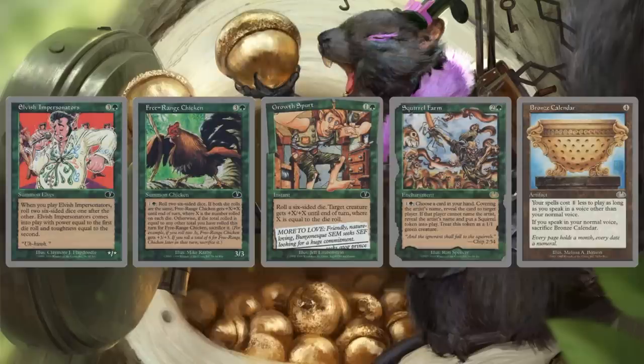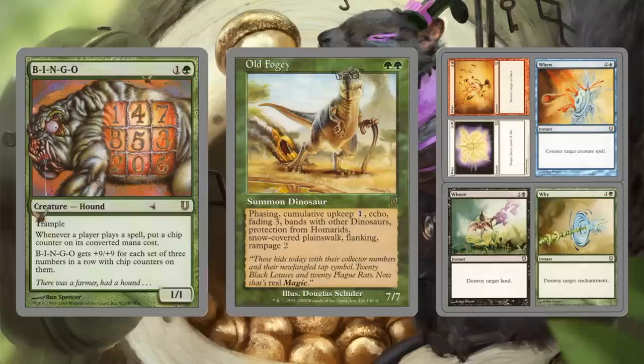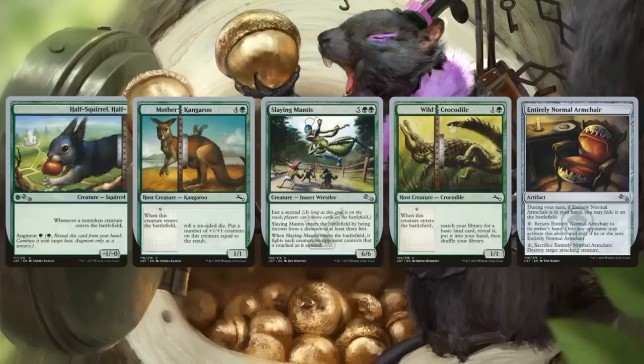On to the green deck. Unglued reprints: Selvish Impersonators, Free Range Chicken, Growth Spurt, Squirrel Farm, and Bronze Calendar. Timmy Power Gamer has been reprinted but this time with new art. From Unhinged: B-I-N-G-O, Old Foggy, and Who What When Where Why. From Unstable: Half Squirrel Half, Mother Kangaroo, Slaying Mantis, Wild Crocodile, and Entirely Normal Armchair.